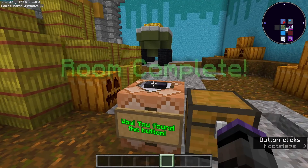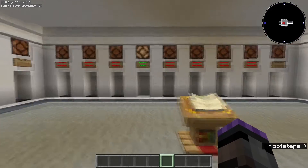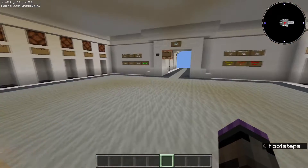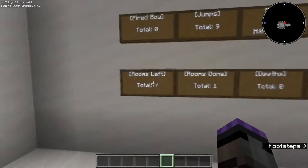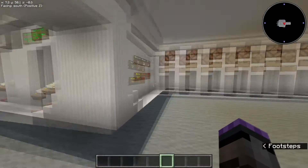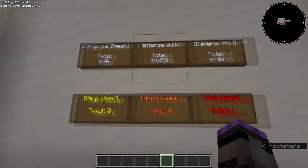Let's complete the map. Room complete! Obviously that's not where the emerald and the button are going to be. Lights on, sign's green, pressure plate's gone. We can see that took us 49 seconds — not bad. We've jumped nine times, one room done, seven left, one token found, one quit used.